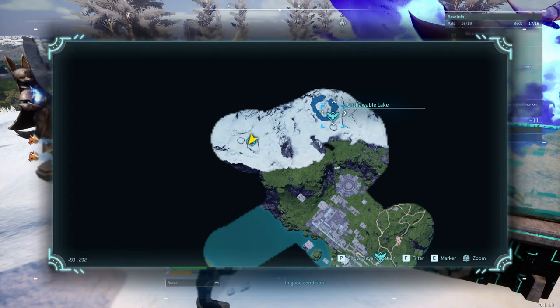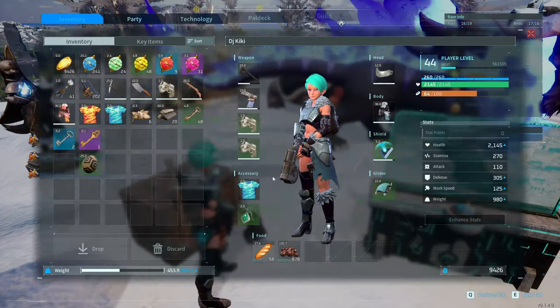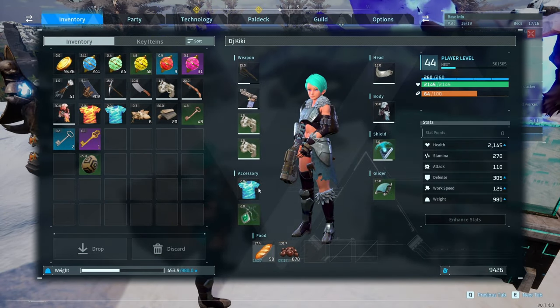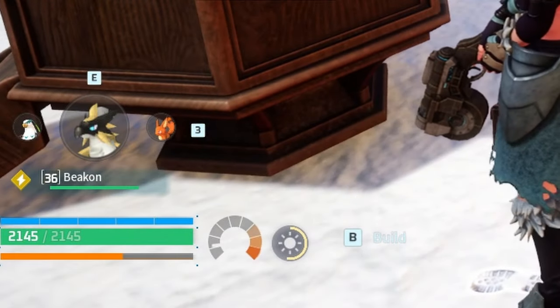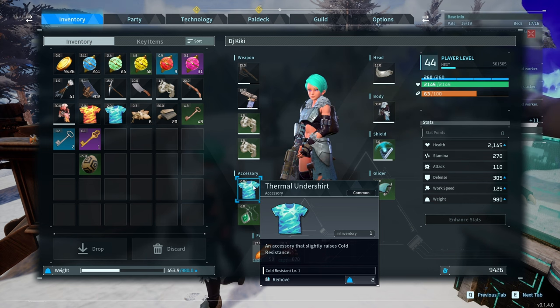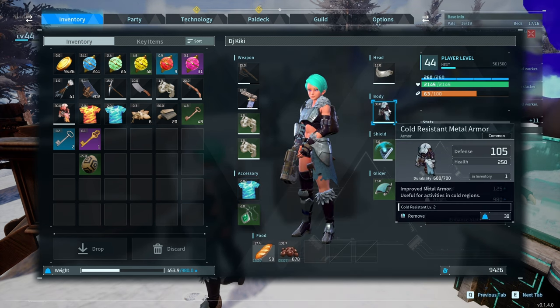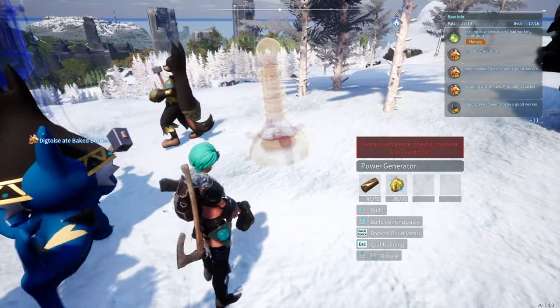I'm in the north — Untable Lake, whatever you call it — this is north of Anubis. You've got to make sure you have proper cold-resistant armor, because if you don't — if you look at the bottom left — you're going to get cold damage. You need cold resistance and at least one thermal undershirt. It depends which armor you have, but the one I have, I need this or I'm going to die.